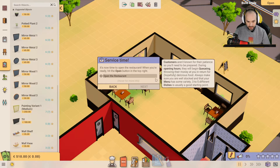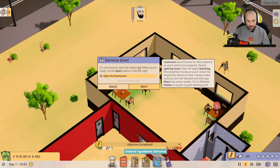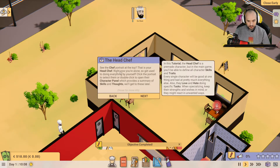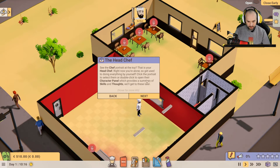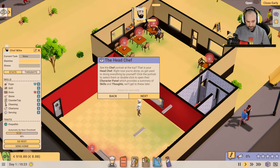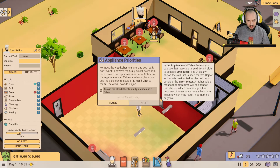It's now time to open the restaurant. When you're ready, hit the Open button on the top right. See the chef portrait at the top? That is your head chef. Right now you're alone, so get used to doing everything by yourself. Click the portrait to select them, or double click to open their character panel, which provides a summary of skills. Chef Mike — five on the fryer, five on everything. Now it's time to set up some automation — click on the appliances and tables you've placed, and use the plus icon to assign the head chef to them.